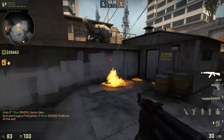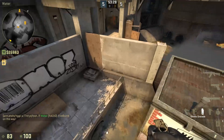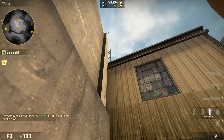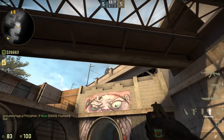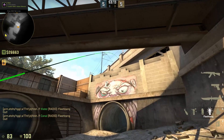That's going to be the molly. For the first flash, you're going to sit right here and just throw. And then for the other one, you can just come back here, over here in water, aim here and just throw. They'll blind everyone instead of you.